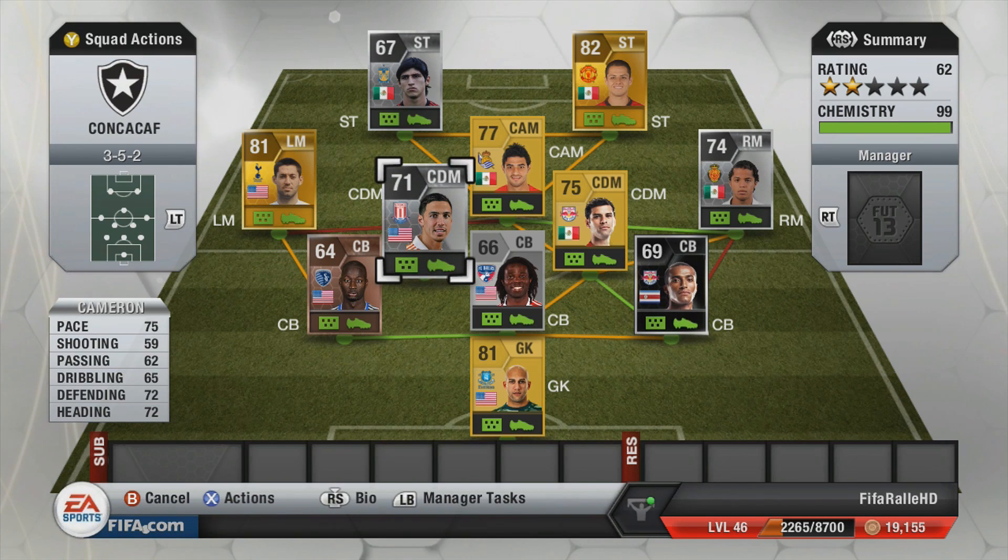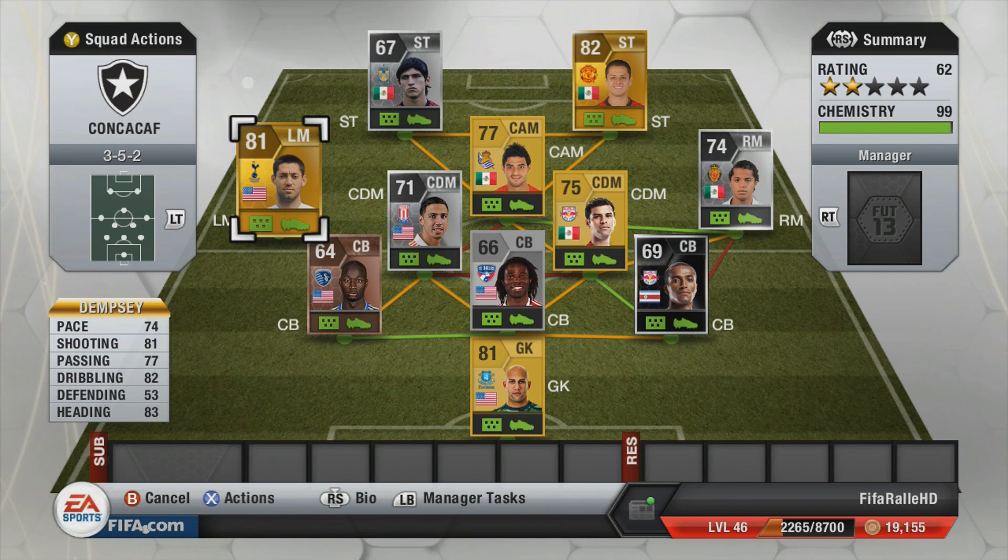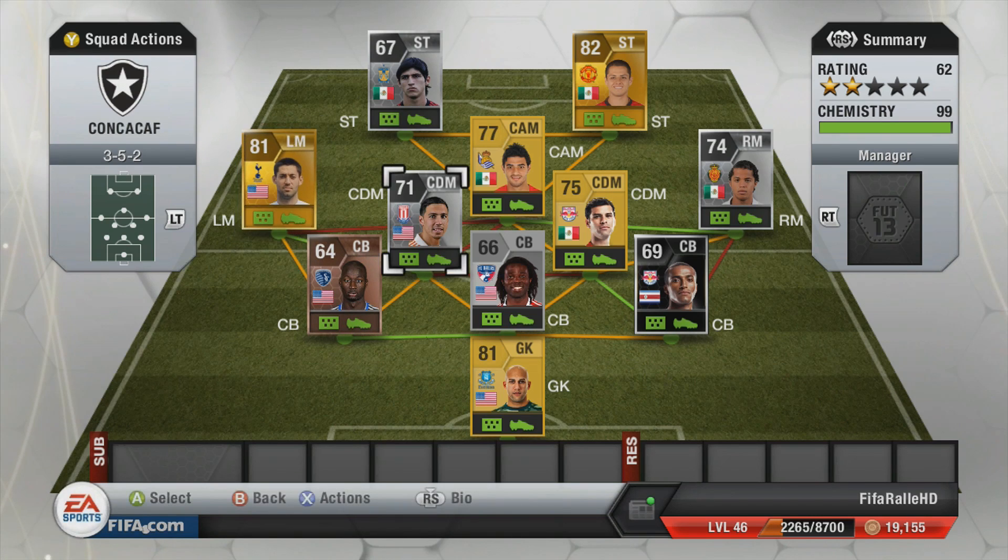On the other center-defensive mid we have Cameron. He's very tall, has a bit of pace, and can win headers as well, which is quite nice. On the left mid we have Dempsey. He's not that fast for a left mid and has a high defensive work rate, so he probably won't push up that much. But he has a very good long shot and the long shot trait — right-footed, so he can cut inside and take shots. He'll probably do a good job.